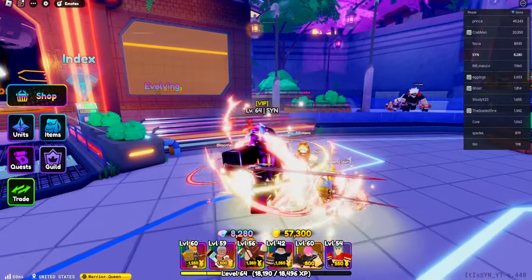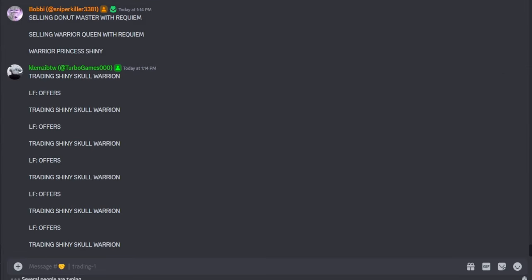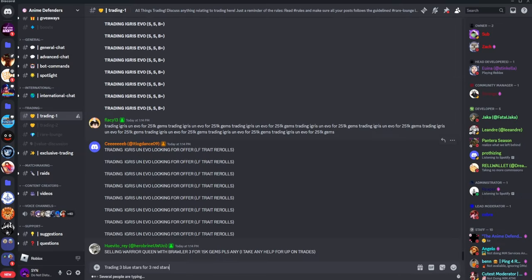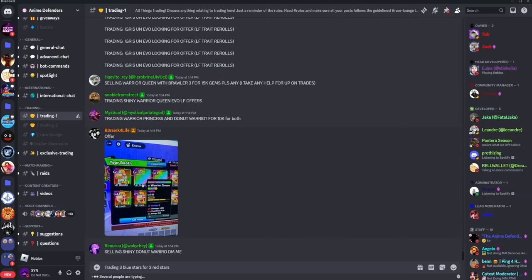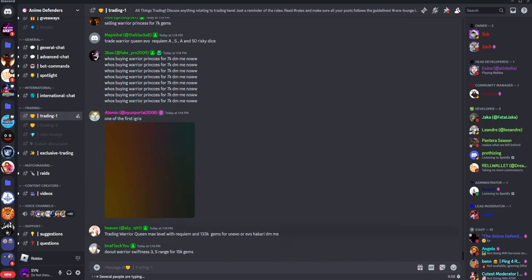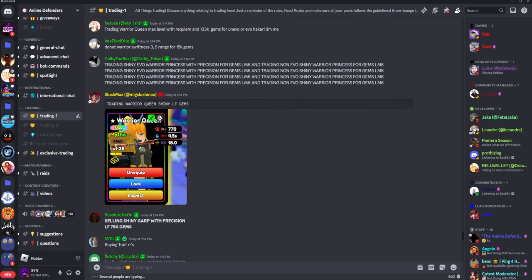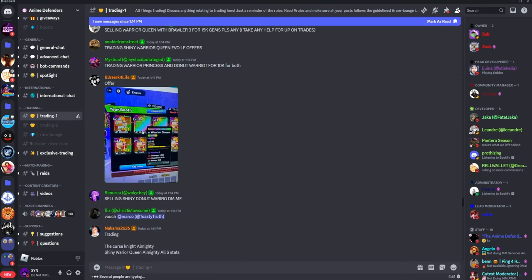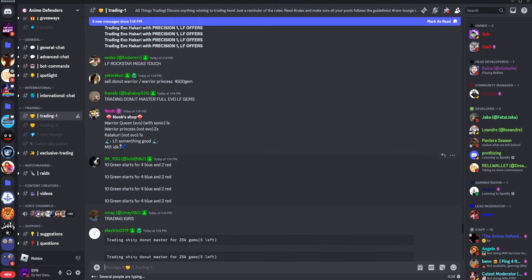Just trade colors for colors or trade units for colors. Another method is trading in their Discord server. You could do the same thing as the in-game trading where you just say trading 3 blue stars for 3 red stars, and someone might DM you. Now this chat's going fast so I don't think anyone saw that, but if you scroll up you could actually look for someone that's doing the same thing and do it from there. There's someone doing it here — 10 green for 4 blue and 2 red.